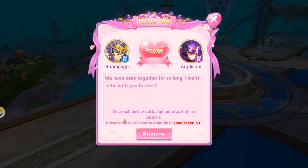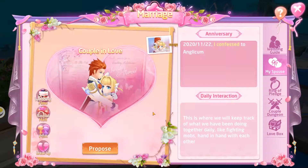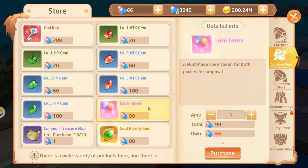It looks like we also need something like a love token. When you click on propose it's going to ask you for a love token, so let's go to the store. We're going to need 99 red or blue diamonds — which is a shame because I don't have 99 at the moment. This is also a free-to-play account; the 66 diamonds there are just from selling stuff on the market.